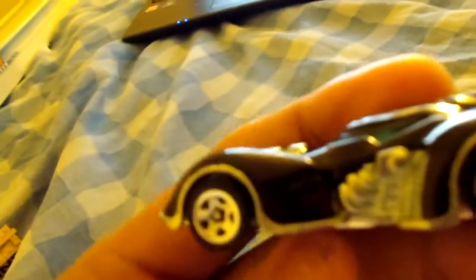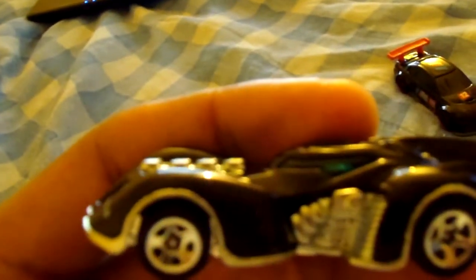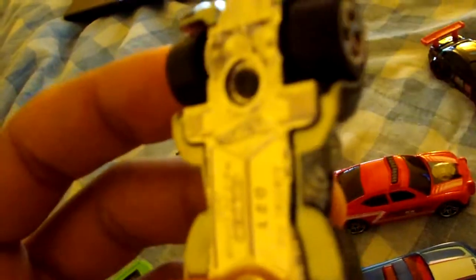And here's the Arkham Asylum Batmobile. Look at that engine detail — that is sick. This was made by DC Comics, it says it right on the bottom. It says DC Comics, S10. I don't know what the S10 stands for, but that's really cool. Very nicely detailed. Really like it.